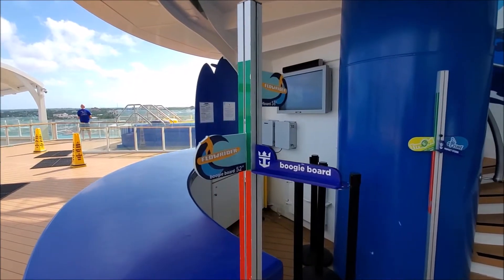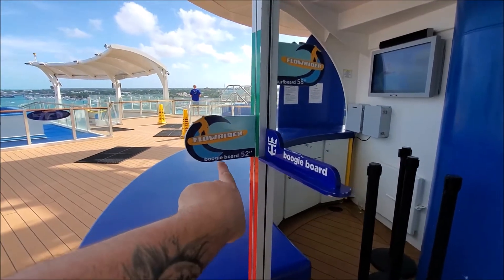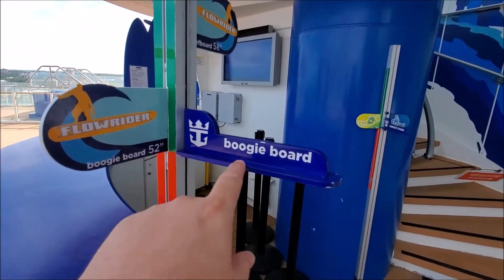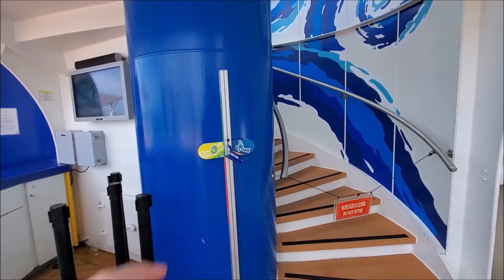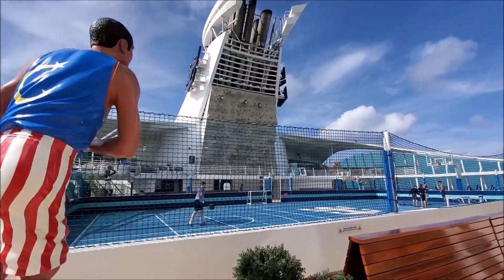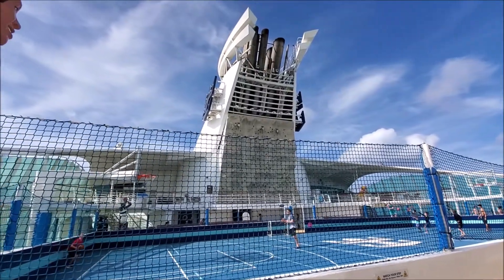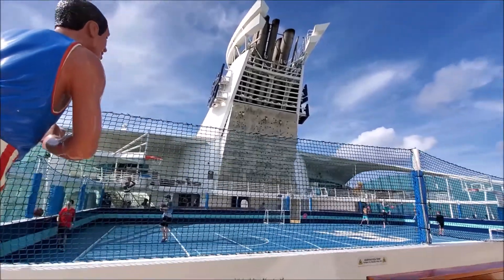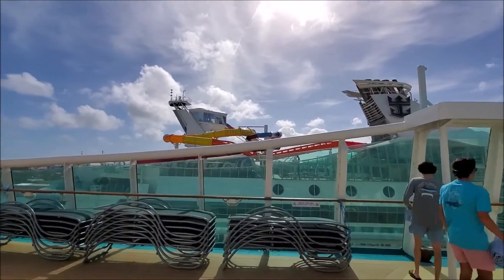This is going to be very useful information. The music is super loud back here. For the flow rider: boogie board minimum is 52 inches, surfboard is 58 inches. For the Perfect Storm slides: minimum height for the Typhoon is 48 inches, and Cyclone is also 48 inches. They also have a whole rock climbing wall over there, which is not open right now — not sure if it's because we're in port or because it's been very windy lately.